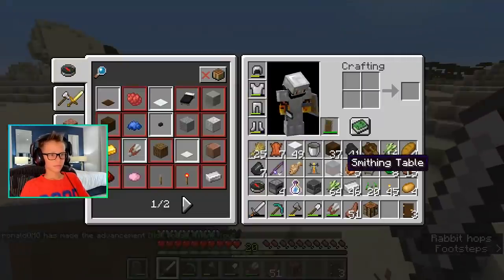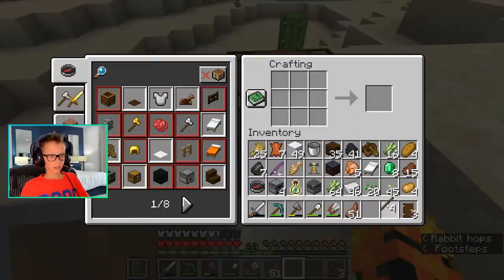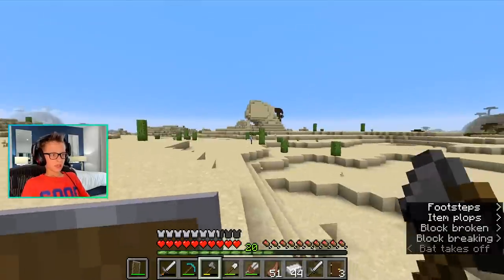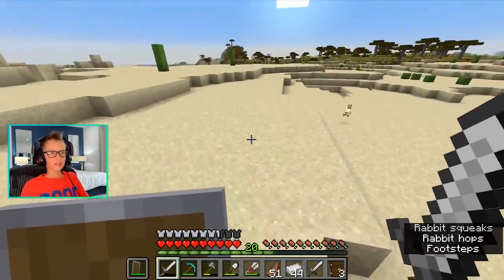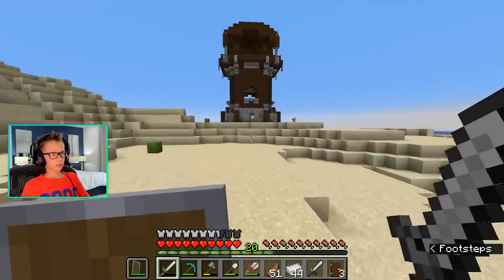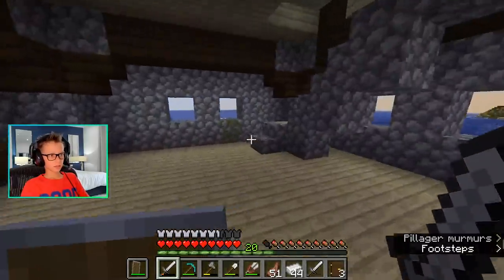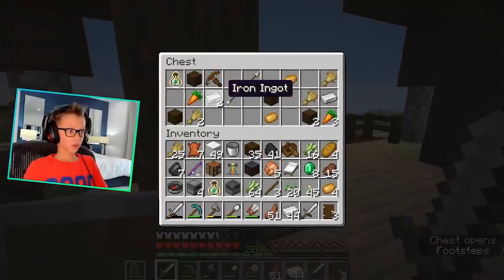It's time to go to whatever that structure is. Hopefully it has diamonds or something so I can get an enchantment table. I don't know what I'm expecting from this. Oh, one has a banner on its head! I'm entering. First floor is nothing. Second floor is nothing. Third floor is nothing. Fourth floor is something.